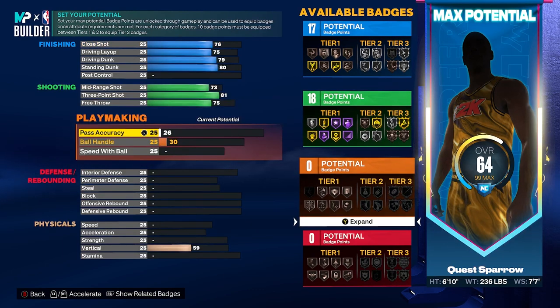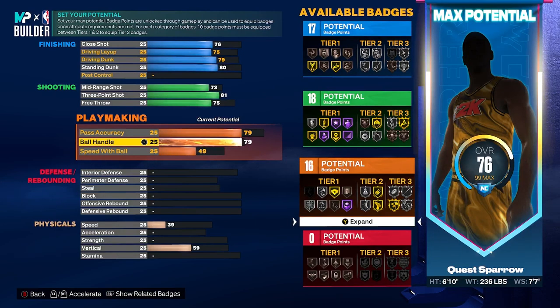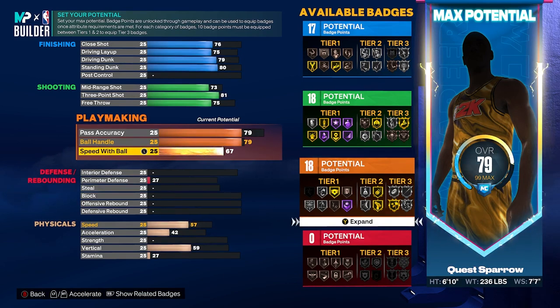This build is very well-rounded — we're going to get that pass accuracy to a 79. You can go higher; some of the other badge thrashes are 82 and 85, so you can make this more of a playmaking 3-and-D wing. If you go 86 pass accuracy, you can turn this into a two-way diming 3-point shooter — also extremely hot. Don't go over an 85 if you want that 3-and-D wing name. We're going to get our ball handle to a 79 as well, and our speed with ball to a 67, giving us 18 playmaking badges. We'll be able to get that gold tier 3 badge — the post playmaker — but realistically this build is just going to be well-rounded and able to make some plays.